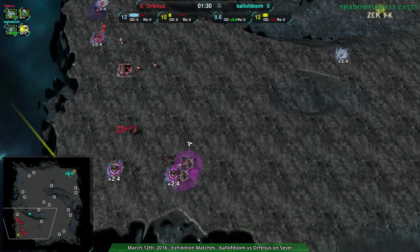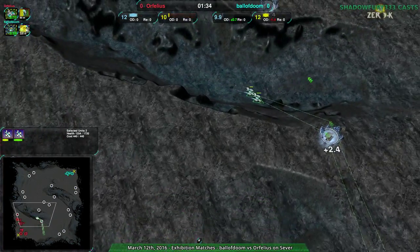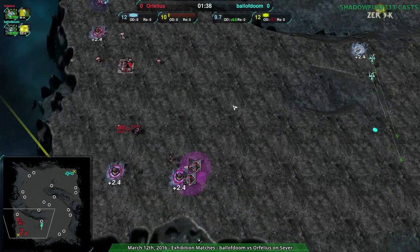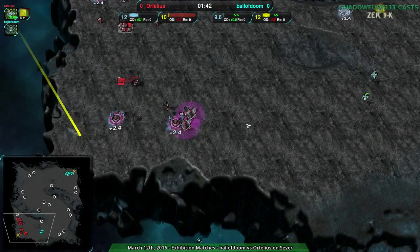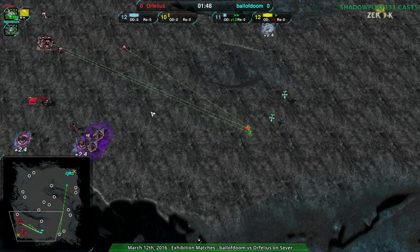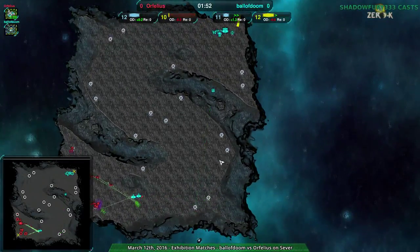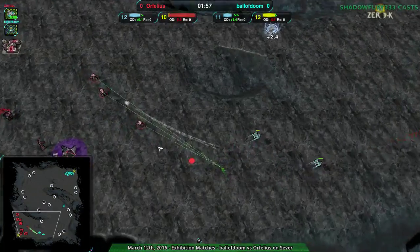Ball of Doom does not want to lose units unnecessarily. This is 200, that's 440 metal - it's like giving 100 metal to your opponent, that wouldn't be a good thing this early in the game. Ball of Doom being cautious means Orphelius doesn't have to protect as much, and this is working out beautifully. Although once again Ball of Doom with more sneaked-out expansions, going to not quite the natural but essentially where Orphelius would naturally progress.